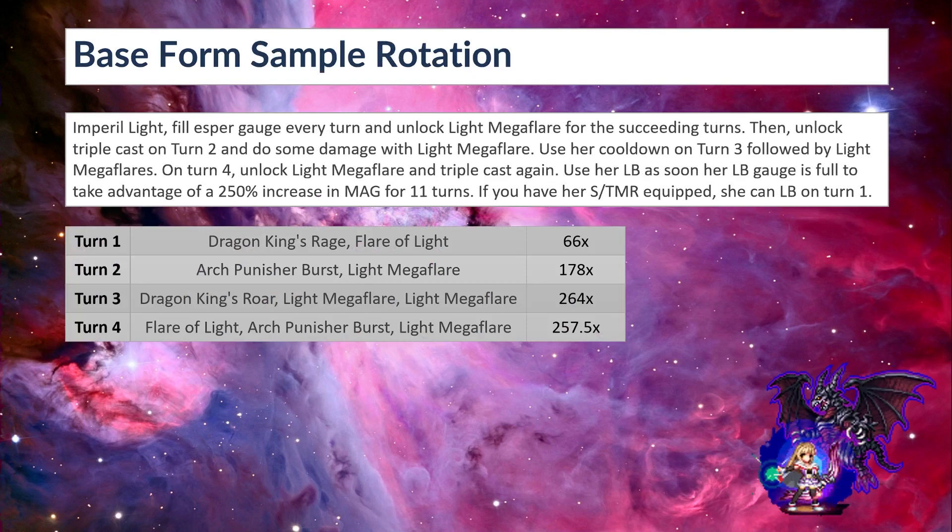Here's a sample rotation for her base form. First, we imperil Light and then fill the Asper gauge every turn and unlock Light Mega Flare for succeeding turns. Unlock triple cast on turn 2 and do some damage with the unlocked Light Mega Flare. On turn 3, use her cooldown followed by Light Mega Flare — that's 264 modifier. On turn 4, unlock Light Mega Flare again and triple cast again. Use her LB as soon as the LB gauge is full to take advantage of a 250% increase in mag for 11 turns. Since her LB doesn't have any mod boost, it still hits for a measly 44 mod. If you have her STMR or TMR equipped, she can LB on turn 1 for the 250% increase in mag for 11 turns.